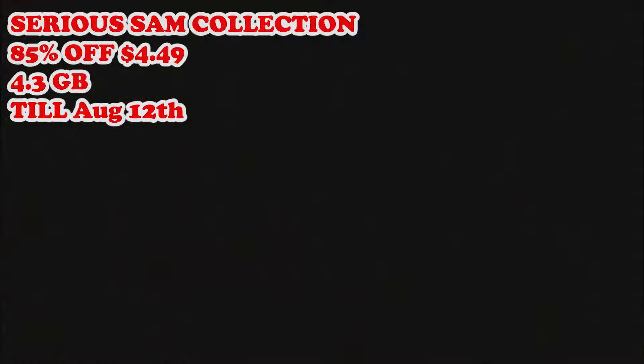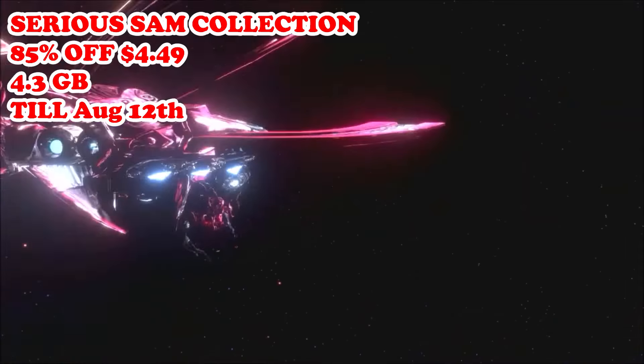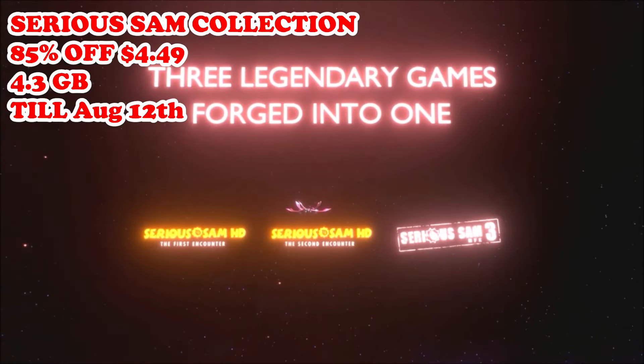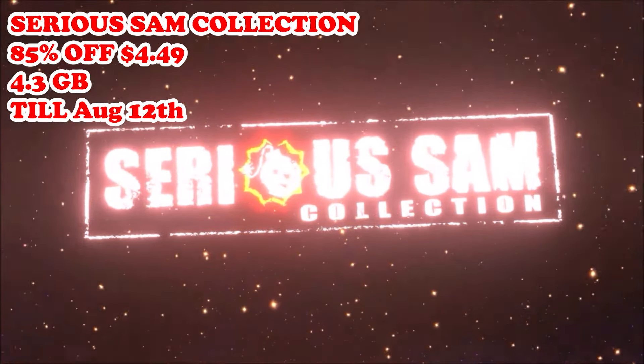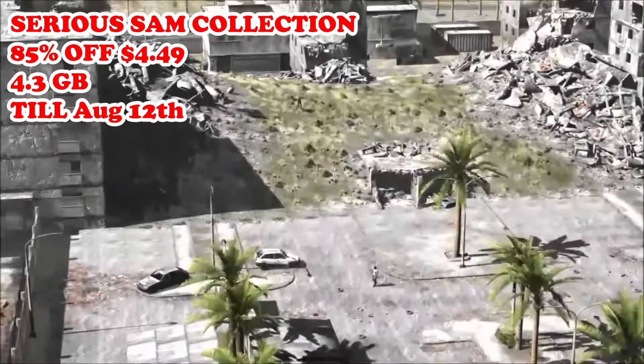Our next great deal is the Serious Sam Collection, also hitting a brand new low of 85% off — $4.49 — running till August 12th. This collection includes Serious Sam HD: The First Encounter, Serious Sam HD: The Second Encounter, and Serious Sam 3: BFE, as well as the Legend of the Beast and Jewel of the Nile expansions.